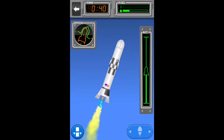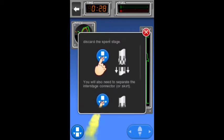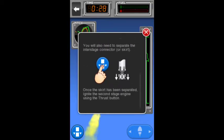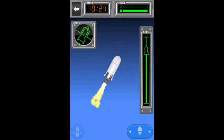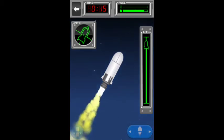We are approaching engine cutoff, which means we're going to run out of fuel and need to stage using the button in the bottom left. This stage of your rocket is out of fuel — use the separate button to discard the spent stage. You'll also need to separate the interstage connector, or skirt. Once the skirt has been separated, ignite the second stage engine using the thrust button. Off to the right it shows our altimeter, which is the altitude indicator. And there we go.